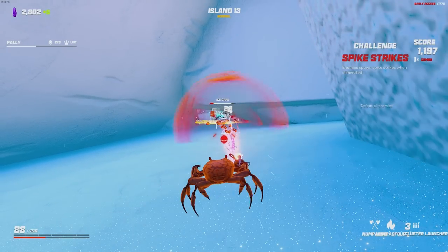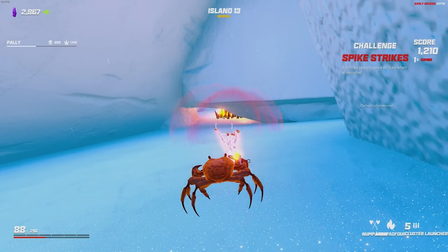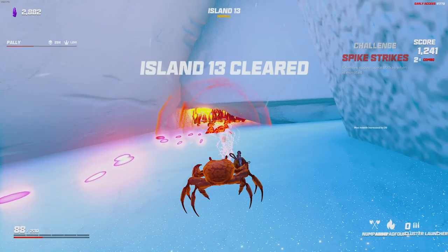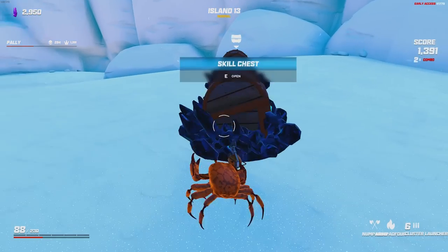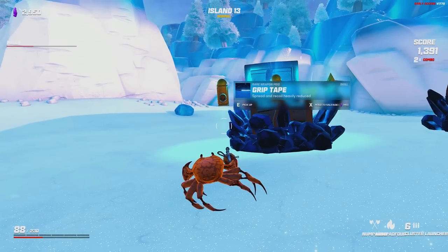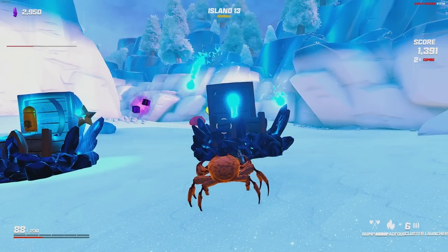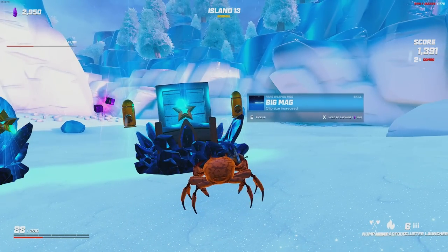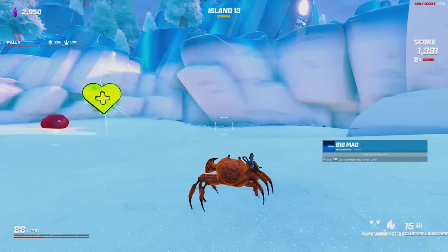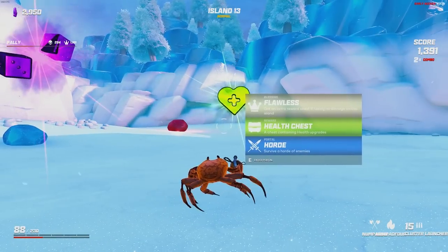These guys are going to be dropping spikes, but if I can hold this cave entrance with a minefield of goop with auras around them, that'll keep me safe. The cave isn't always the best place to be, but that FX didn't make it that bad. Clip size increase could be good. Spread and recoil heavily reduced with grip tape — I actually think I need the spread a little bit for what we're doing, so bringing that together might be bad. We'll do Big Mag on both of these, bringing me up to 15 shots without reloading.